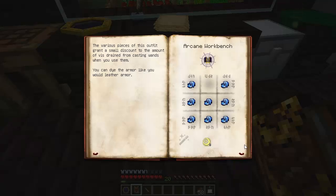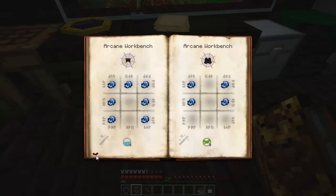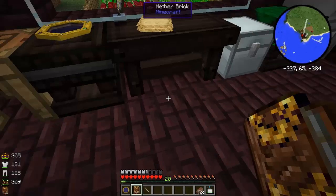Now the bad thing is these items aren't very good as armor, so if you go out in the world you're probably going to want something better. Thaumcraft does have armor, although I don't think that armor has the Vis discount, so this is more something you're going to wear around your base. Let's get these things - all we need are some enchanted fabric, and these are all arcane workbench recipes.